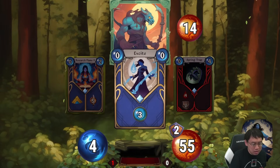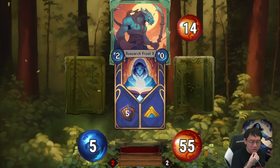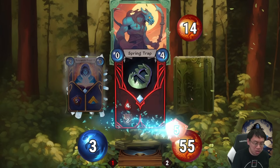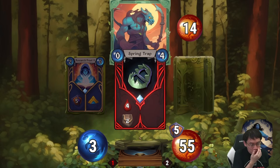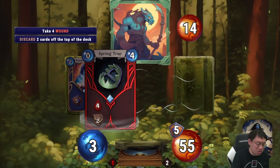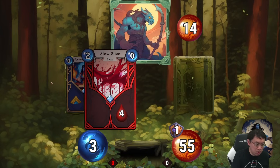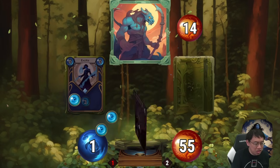I'll upgrade Excite. During the first phase, all I did was manage to upgrade my cards a little and end one energy better than I started — that's actually a pretty good result. Two energy for five armor, but the armor goes away at the end of the turn. This will allow me to tank the spring trap and then discard two cards. Unfortunately, I don't have four energy so I can't swipe right on this. The deck remaining has two good cards and one bad guaranteed on the bottom, so I'm going to discard the two good cards.